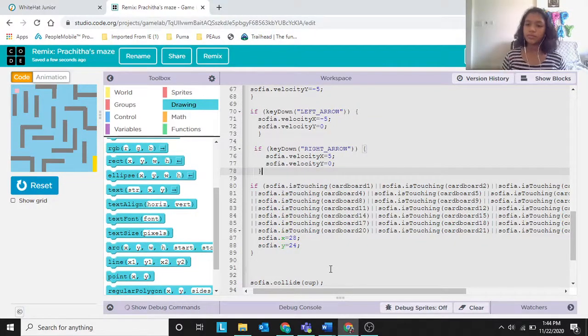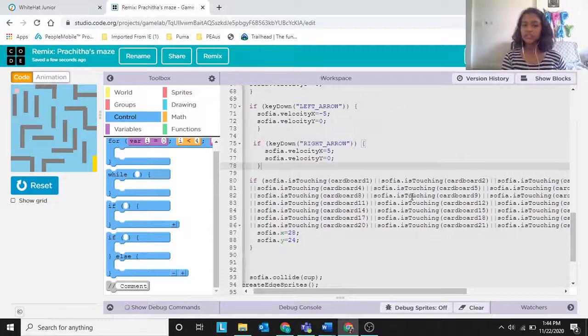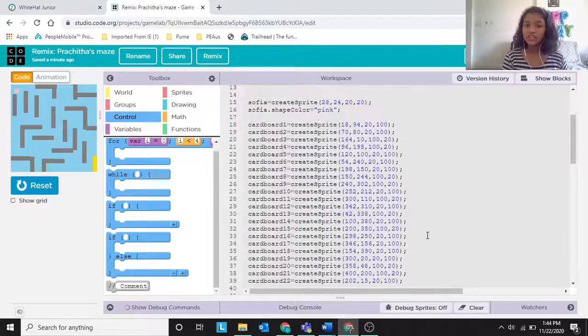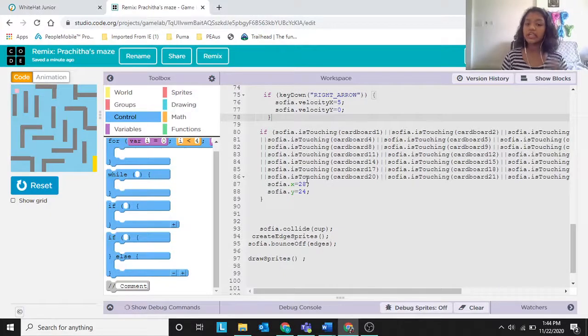Next: if Sophia is touching cardboard1, cardboard2, through cardboard22, then Sophia should return to her starting position. I defined her starting position as x = 28, y = 24. So if Sophia touches any cardboard, she goes back to her start and stops.